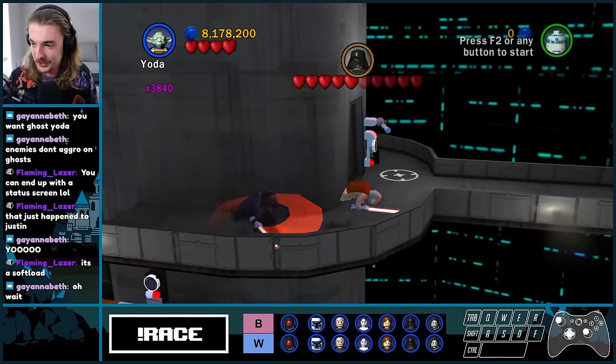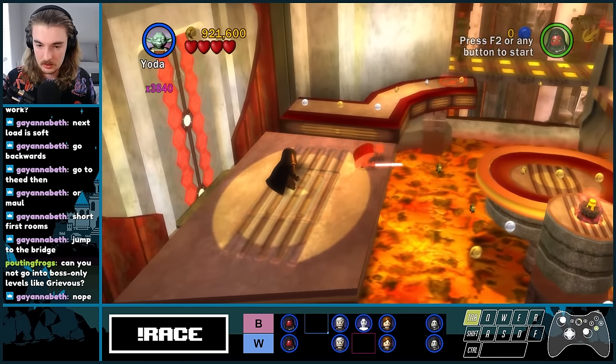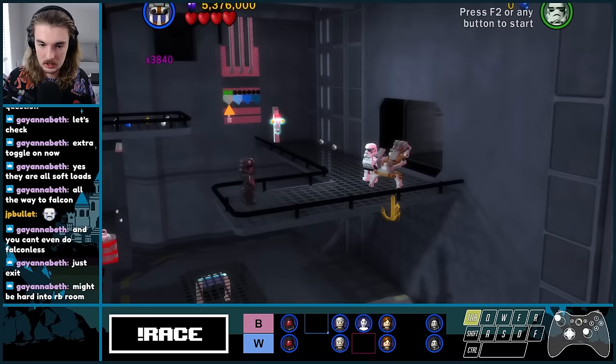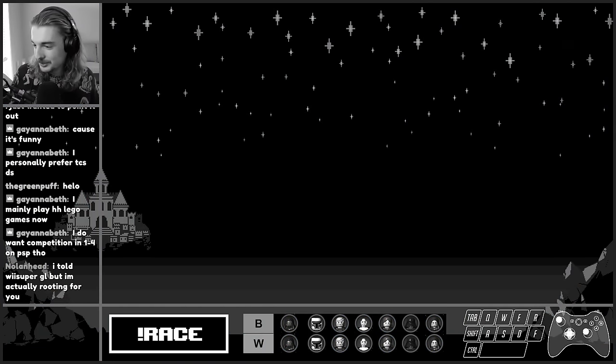One small thing to note is that only doors that hard load new areas are randomized. Any transitions that just change your camera angle, also called soft loads, are currently normal. So let's find out what matters more in this challenge: luck or skill?